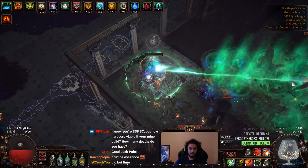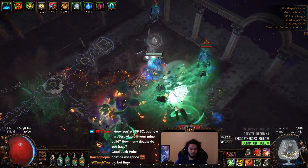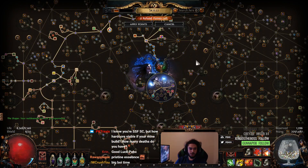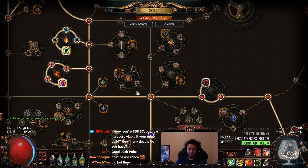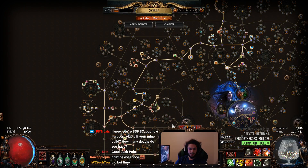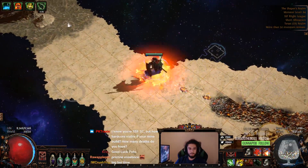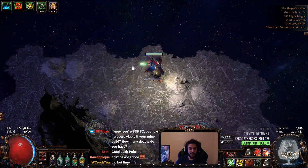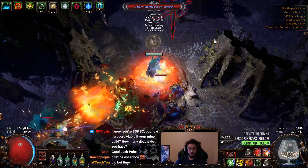Can I just tank this? Almost can tank it actually. To make this character farm Shaper easier I would probably drop a couple of life nodes and get regen. Regen goes a long way against the pools — there's about 0.5, 0.3, and then a 1% regen node, and another regen nearby. That's my main concern — I don't really have good sustain aside from my block mechanic which heals me.